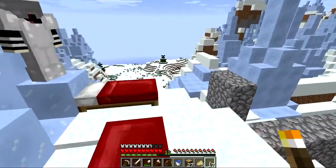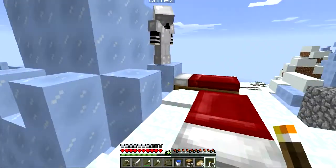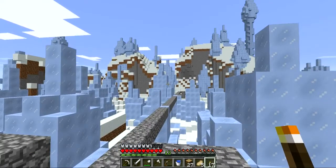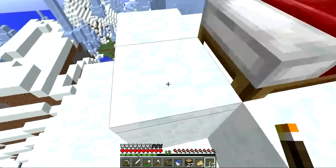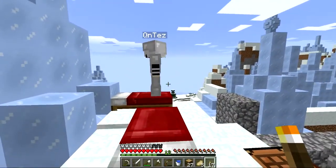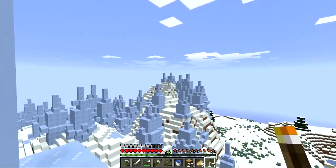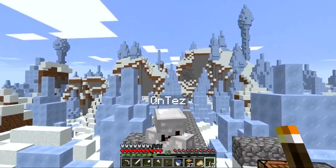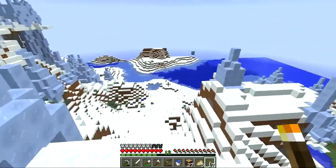So in the previous episode we told you guys about how we were going to make a castle, and we have actually found the location now. This is going to be the location. We have been looking for a long time. Our own island that we started on is right over there. You do not know how long it took to find the perfect location - that's the place we started at the end of the last episode. It took like 30 minutes to find this place.